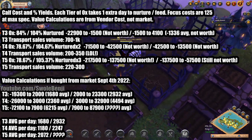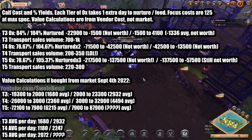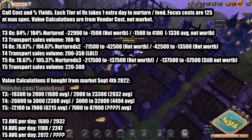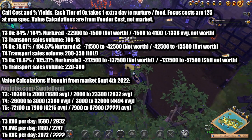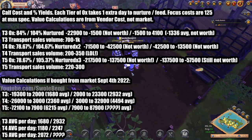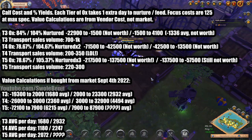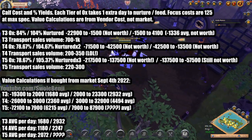Meaning it's really not worth your time investment or energy to do. Another reason why it's not worth doing: look at the incredibly low sales volume. Most towns are only selling 700 to 1,000 tier three oxes per day, and it completely drops off after that — tier four and tier five transport oxes are only selling like 200 to 300 a day, and tier six, seven, and eight are even less.